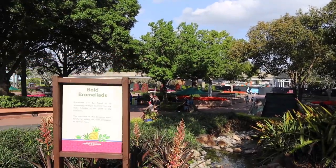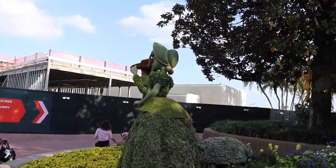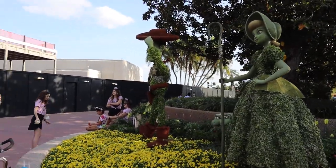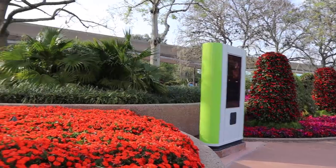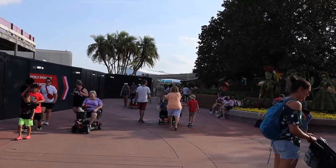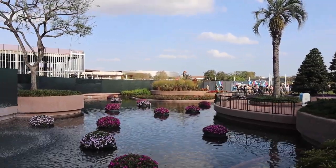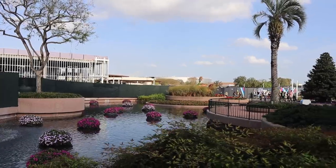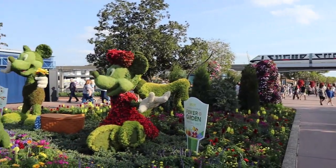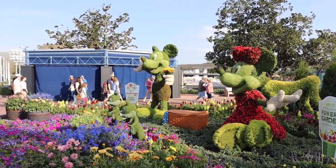There's another butterfly topiary over there, and here are Bo Peep, Woody, and Bo Peep's sheep in front of what's going to be the Comedic Court Hall. That should be all of the topiaries and gardens in both World Nature and World Discovery. I'm heading back towards World Celebration to go down the main bridge into the World Showcase. Before I headed into that one, I wanted to showcase the topiaries at the entrance to the World Showcase bridge — there's Mickey Mouse, Minnie Mouse, Pluto, and Chip and Dale right here.